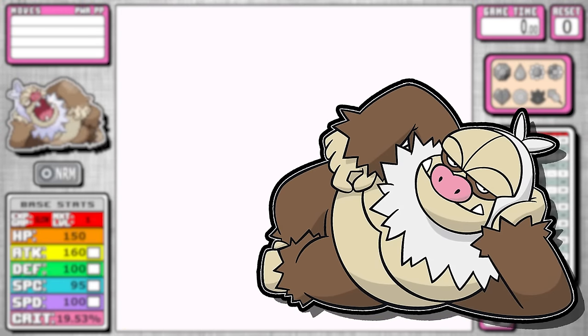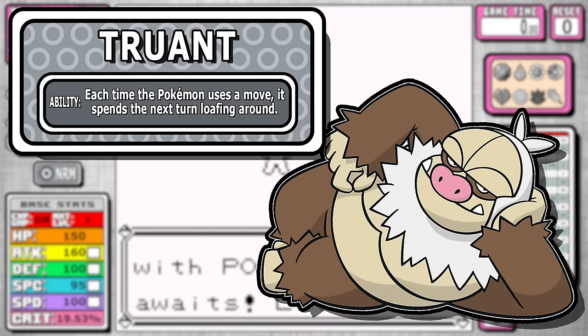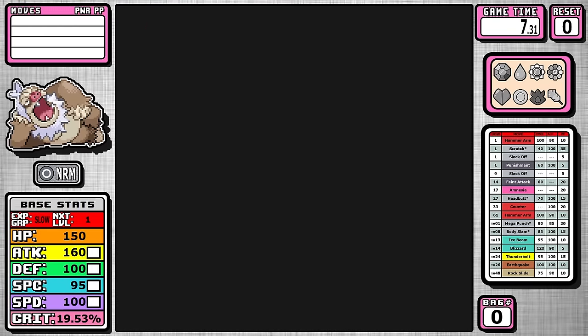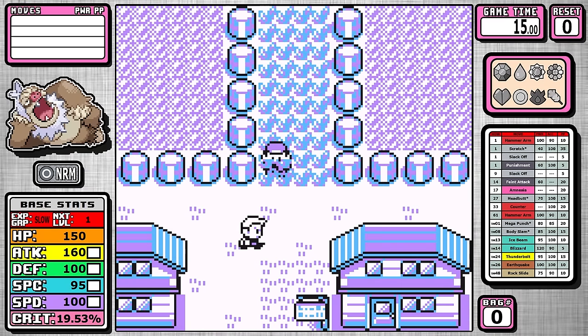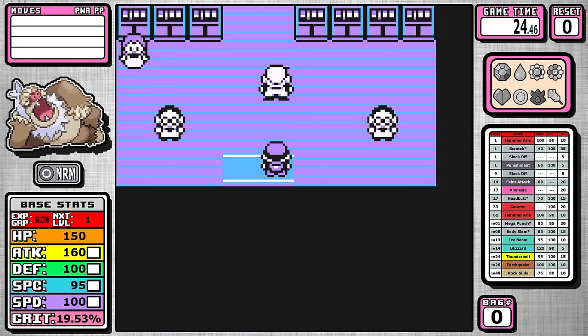When Slacking is brought up, it's synonymous with the ability Truant, but what if it didn't have this pesky little ability holding it back? That's the answer we're seeking in today's cross-generation run. Welcome back to the channel where I do Pokemon solo challenges with the ultimate goal of ranking Pokemon after a series of runs and optimizations.